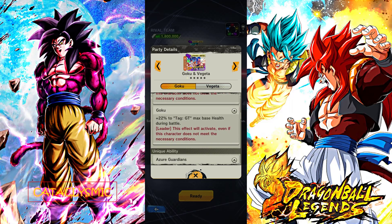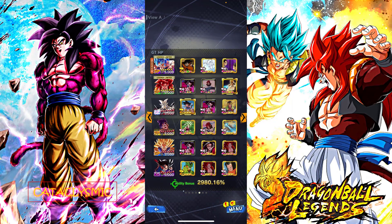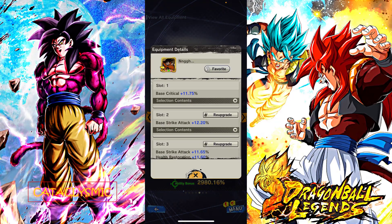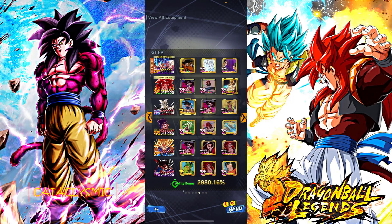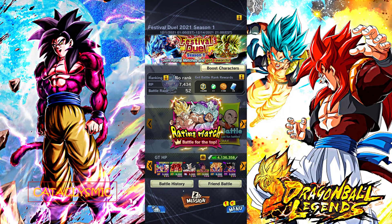Checking equips real quick — I gave them vanish restore, health restoration, and some defense and health from Battle of Saiyans. This equip is a placeholder; I'd rather use the Awakened Let's Go Vegeta equip which has more health restoration, but I don't have that fully leveled up. We are at battle rank 52, RP 7434 with no rank since the season just started a couple days ago. Let's go ahead and see how these guys do on the GT team as leader.